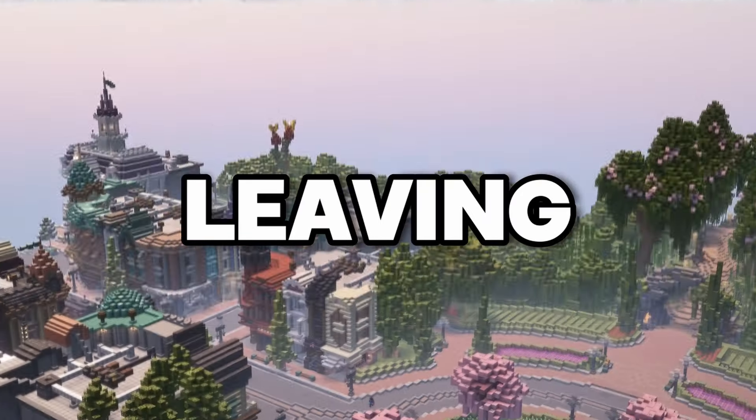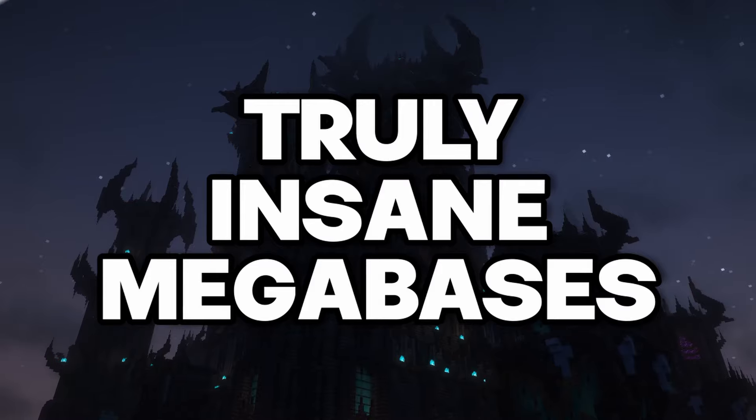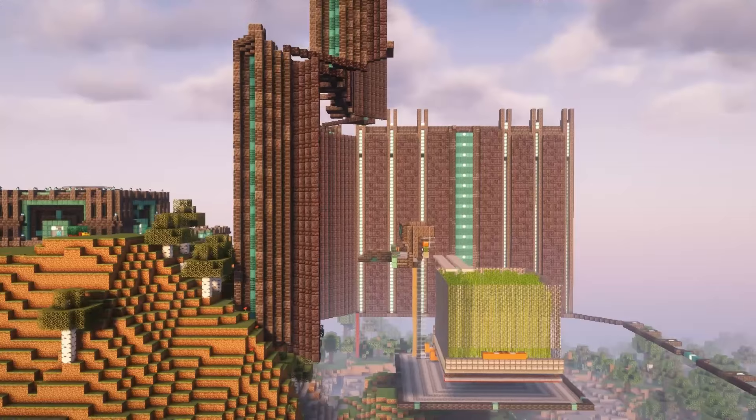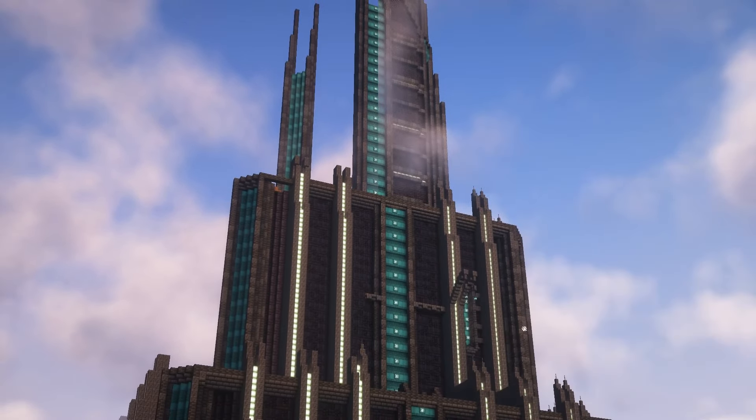Hermitcraft Season 10 just started, leaving Season 9 behind, and as usual, the members have built some truly insane megabases. However, one stood out. Mumbo Jumbo during Season 9 didn't really have the opportunity to build a base on the scale of other Hermits, due to him taking a considerable amount of time off in 2022. This unfinished base he left behind just feels like a lost opportunity, with what he did finish actually looking really good. So today, I'm going to be finishing this base, to see what could have been made had more time been put into it.